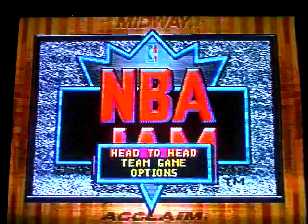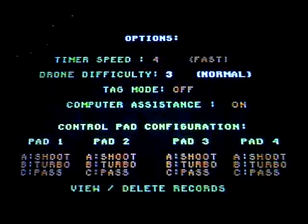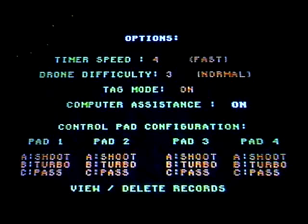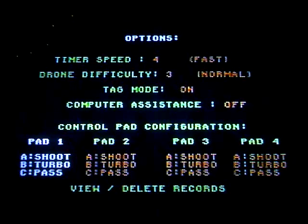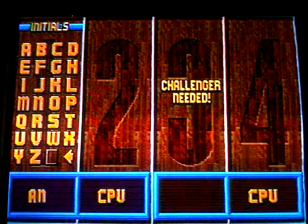When you start the game up, you can play head-to-head or team games. There's the options here — timer speed is how fast the clock goes. For the sake of videos I'm going to make it play on 4; that's probably the normal difficulty level on 3. I think tag mode means that you can switch players, so I'll turn that on and then computer assistance off so I can switch my players. You can change your controls here and play at 4 players if you had the ability to. The cool thing about this game is you can enter initials to save the game here, so I'll make a new person.